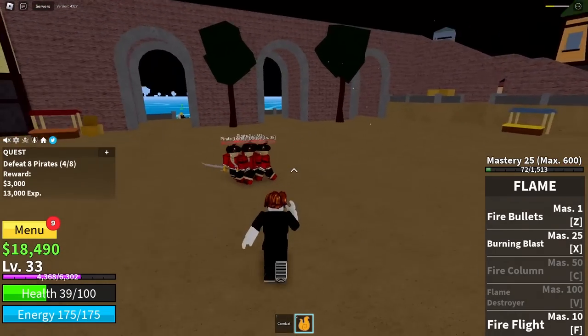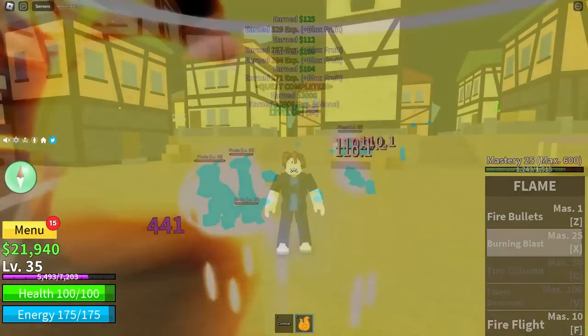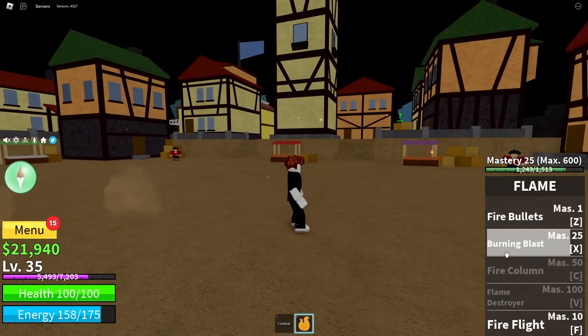We actually did get our third Flame Move - let's try it out, it's called Burning Blast. So we had a little Pink Spike there, but anyways let's try our Burning Blast, our third move we recently unlocked. And yeah, looks pretty sick.